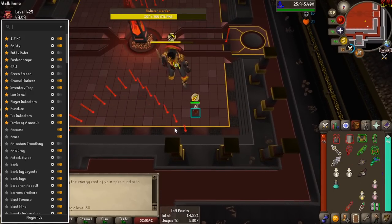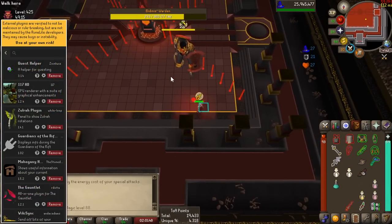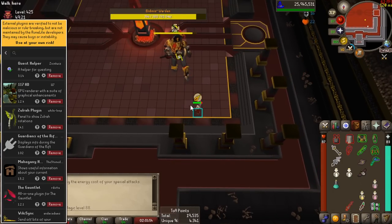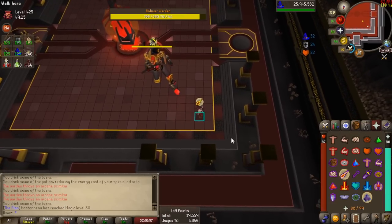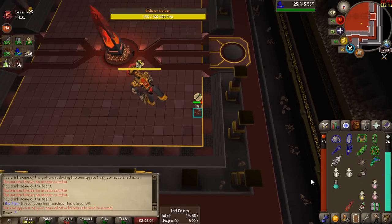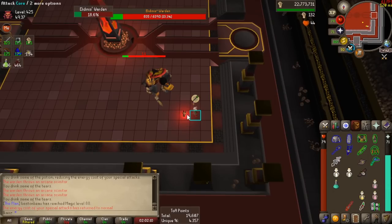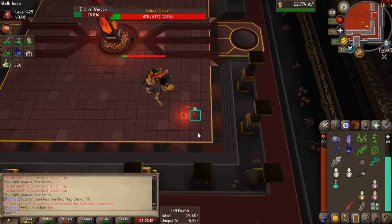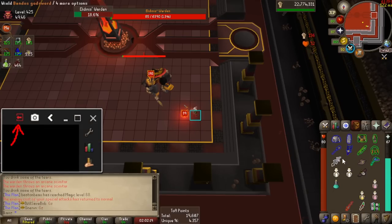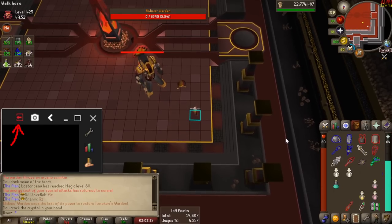We are going to go over some of them in a little bit. The bottom part of this list will have a button called Plugin Hub — these are external plugins developed by the community, and every single plugin you see here is approved by Jagex and RuneLite, so they're pretty safe to use. I recommend exploring all of the plugins before you start playing to see what they do, and also so you can turn off the ones you don't like. Once you play around with every plugin and adjust them to your liking, you can click the icon at the top of the client to log in with a Google account, and all of your settings will be saved.